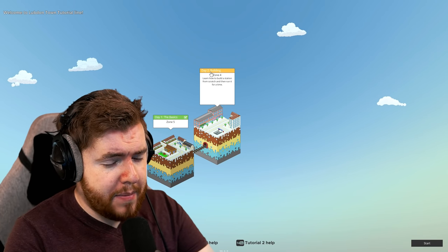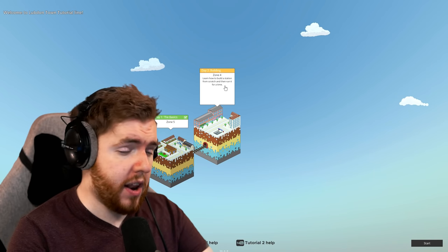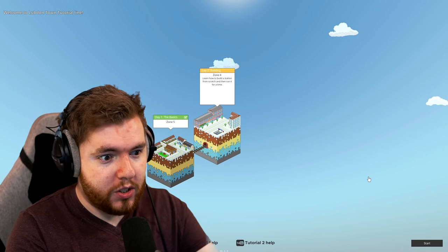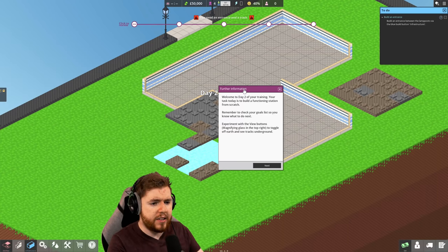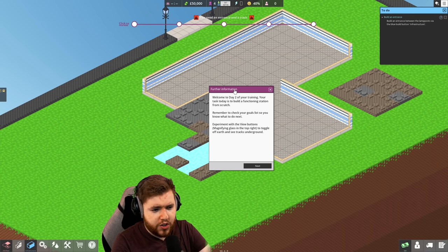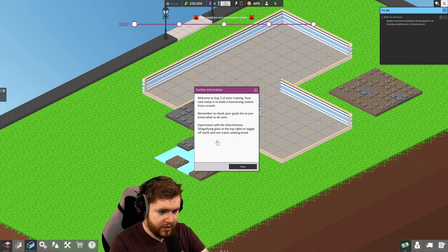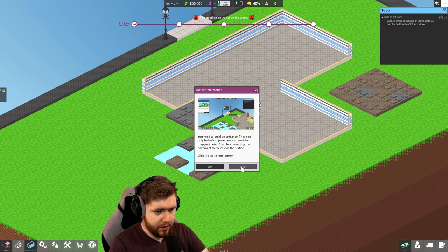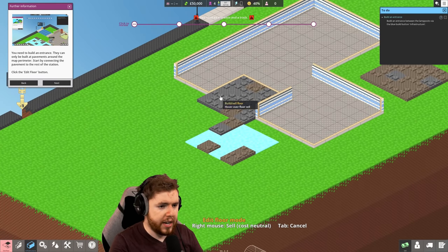Day two is about building in zone four - learn how to build a station from scratch and then run it for a time. Building a station from scratch, I can do that. Welcome to day two of your training. Your task today is to build a functioning station from scratch - remember to check your goals list so you know what to do next. Experiment with the view buttons to toggle off earth and sea tracks underground. You need to build an entrance - they can only be built at pavements around the map perimeter. We know how to do this.